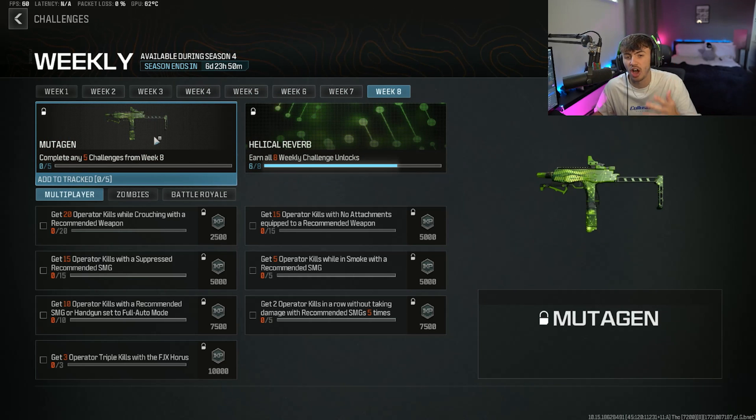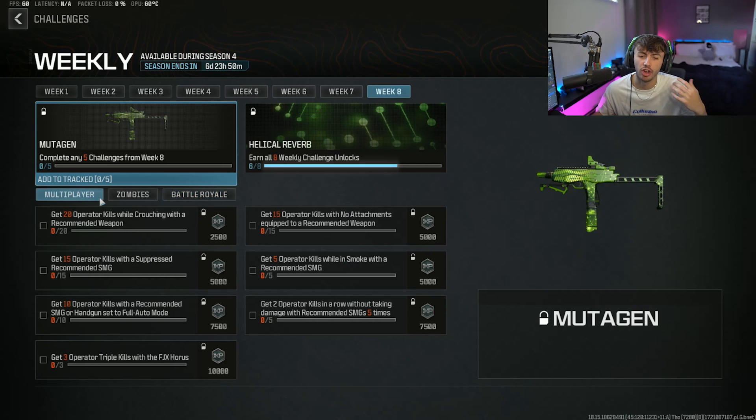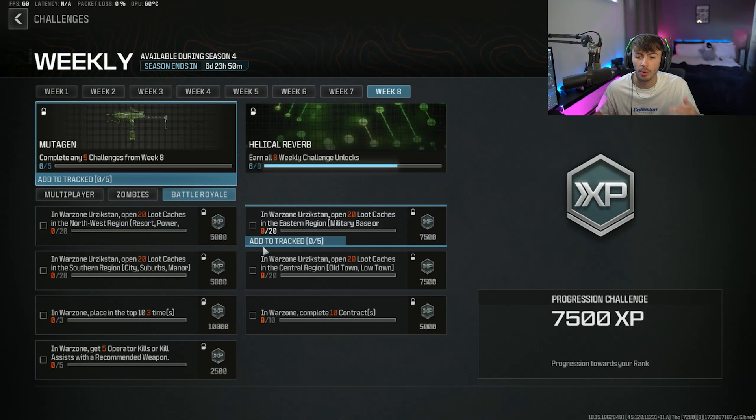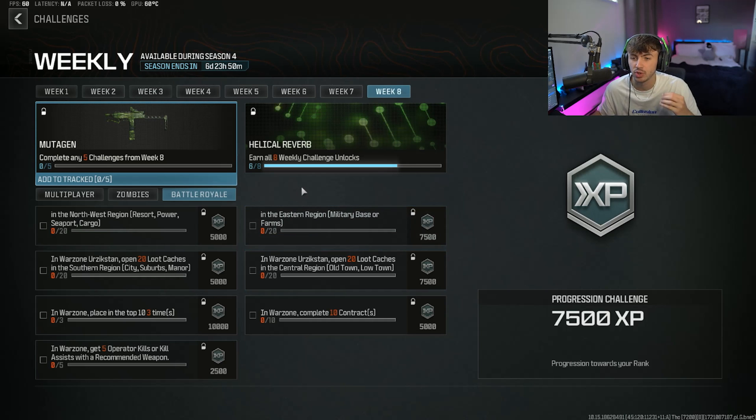So all you simply need to do guys is complete 5 weekly challenges. You can complete 5 in multiplayer, 5 in zombies, or 5 in battle royale, and you can mix and match these. It does not matter which 5 you want to go ahead and do. So if you find 3 easy ones in multiplayer and 2 easy ones in battle royale, that is absolutely fine as long as you're completing 5.